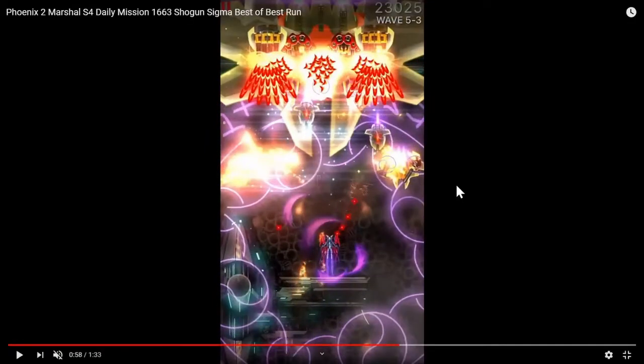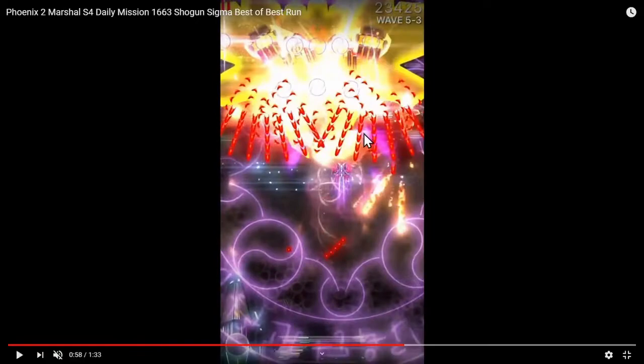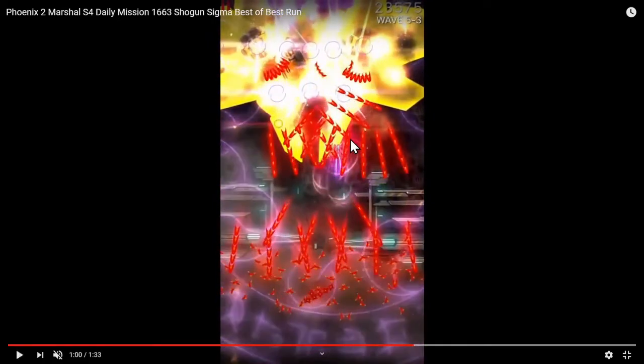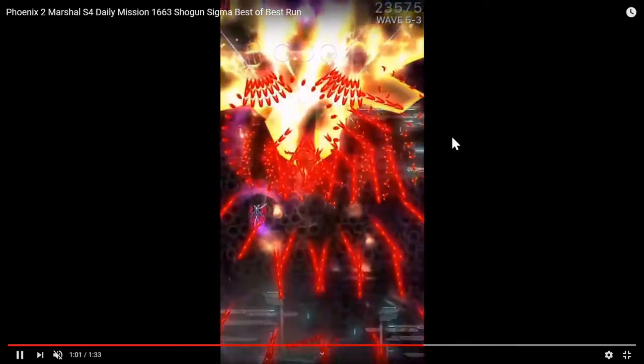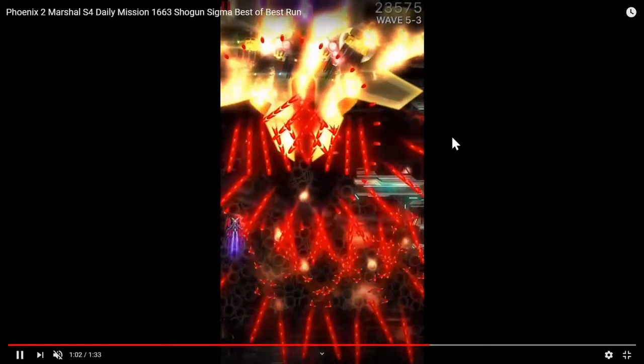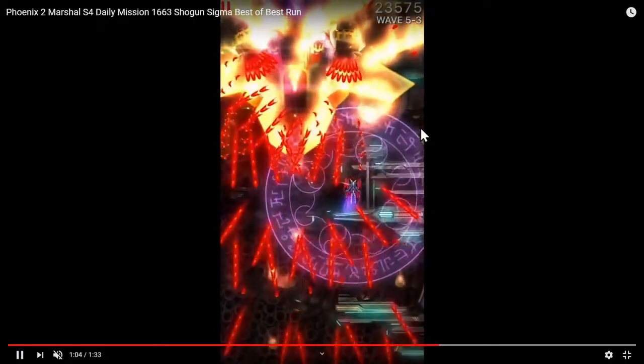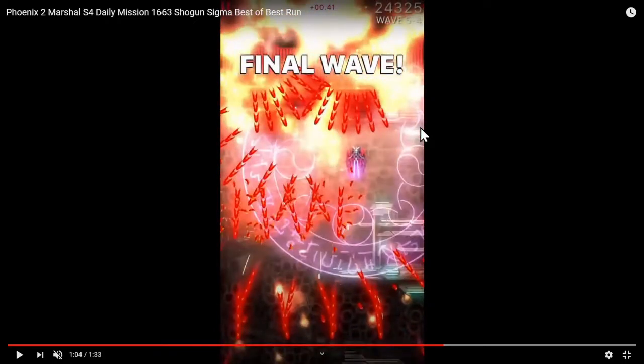Now escape all the way to the left side, get outside of the range of the boomerangs, and then go through this horizontal gap to escape to the other side. Usually the Murph launches should be dead here, but it's not a really big deal — it's still a fairly safe transition into 5-4 no matter what.